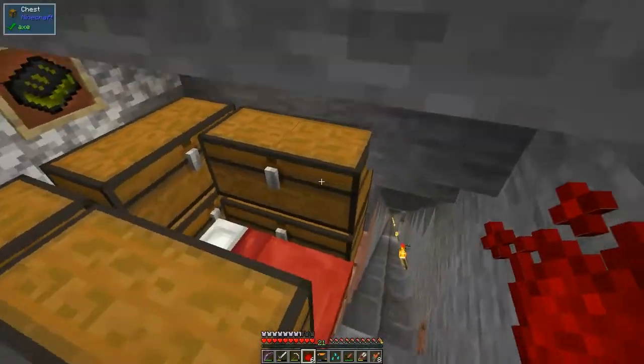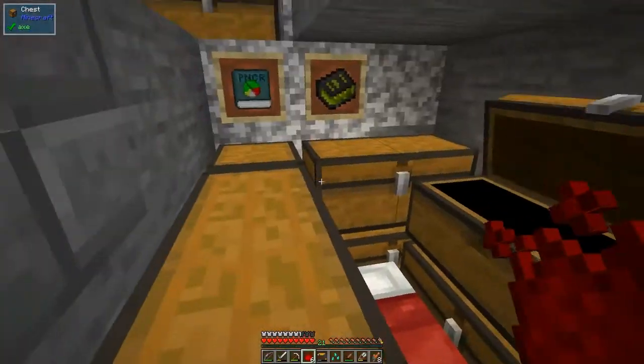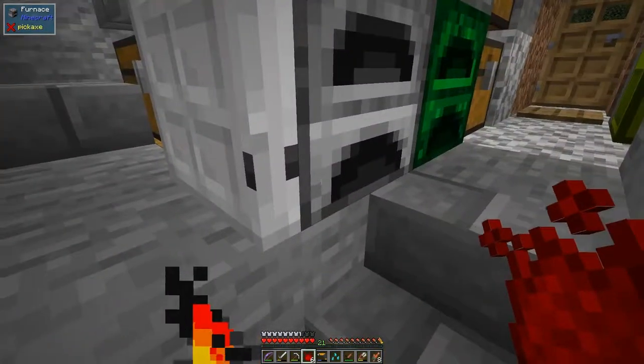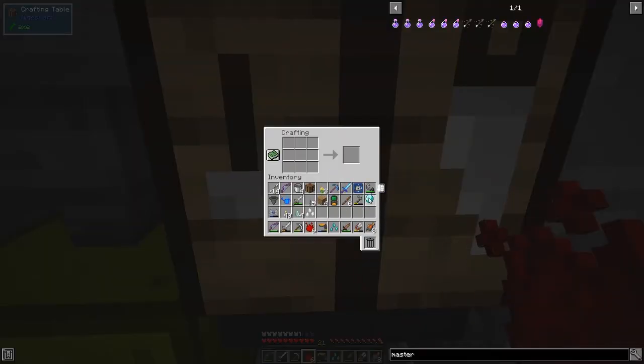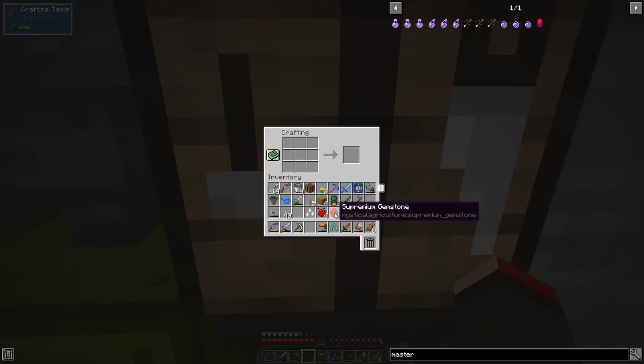We need a diamond and four prosperity shards - I went and got some more so I've got plenty. Then we need two supreme essences. Put that down like this. It's very consistent in Mystical Agriculture - the one exception is growth accelerators, where you can't use the previous level to go up, unlike everything else.